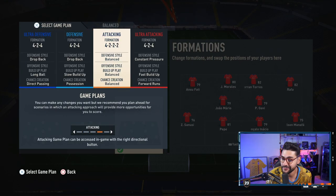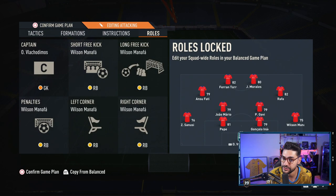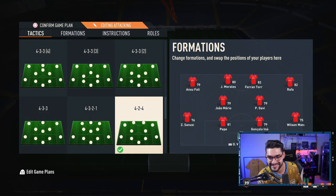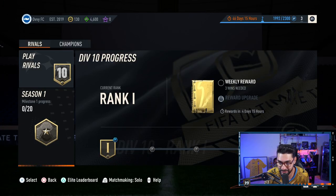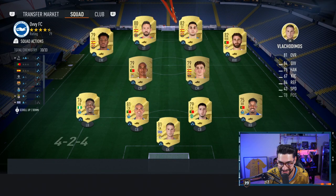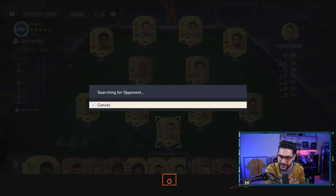After minute one we're going to play a 4-2-2-2 — a safer formation — with Ferran Torres and Morales up front, Rafa and Ansu Fati on the wings, João Mario and Gavi as CDMs, and the classic line of defense. That's the squad. Let's play some Ultimate Team — this will be our first game in Division Rivals. Hopefully we don't play against something pay-to-win; something on our level would be superb.